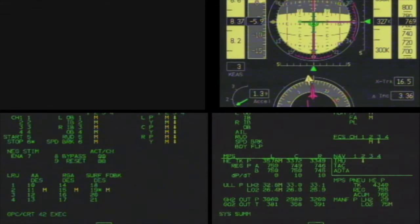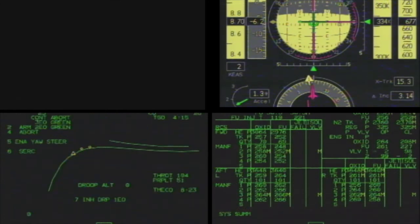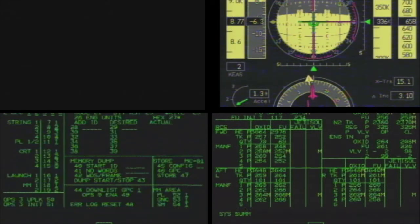We can work cabin leak if you like. Left ohms is down. Right ohms engine to off, please. Right ohms engine — I see the left ohms down. Looks like an engine fail. We'll take step 1 of cabin press leak. That's cabin relief closed, right, Rex?